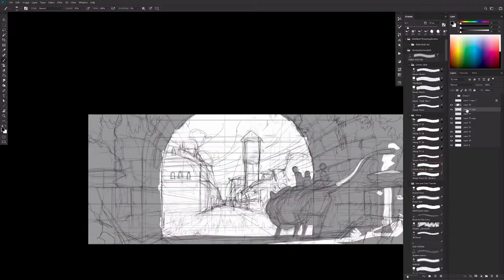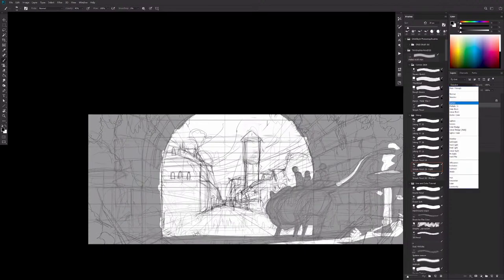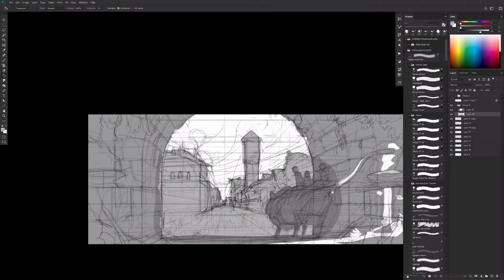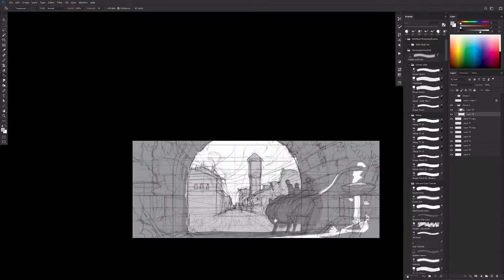So here we've kind of got this thing. I'm going to try a few more ideas for how we can ideate this — set that to multiply, set this to normal. Just see what these shapes are going to look like. Because so far I'm just not super jazzed about this interior space. I just don't think it's that interesting.